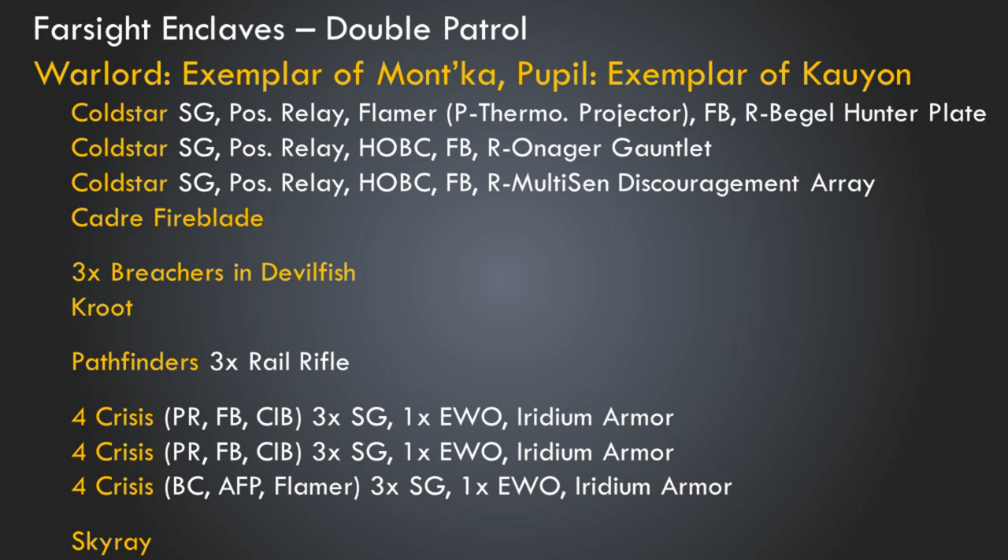So let's actually talk about the list. We're taking Farsight Enclaves in a double patrol detachment — not a battalion — two patrols to get the most Coldstars we can. The warlord is going to be one of these Coldstars with Exemplar of the Mont'Ka. We're going to use Promising Pupil to take Exemplar of the Kaoyun on another Coldstar, giving us a lot of flexibility — we can use Exemplar of the Mont'Ka for nice re-rolls, and Exemplar of the Kaoyun for our redeploy gimmicks.